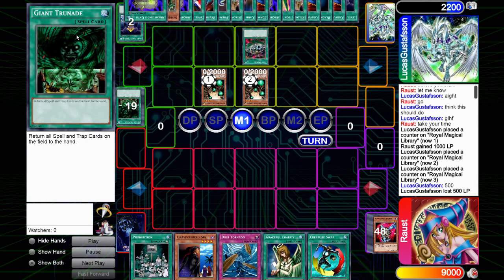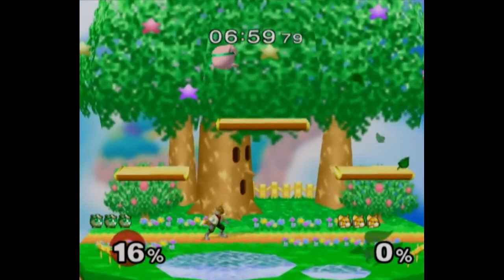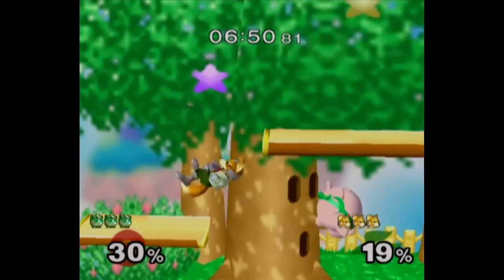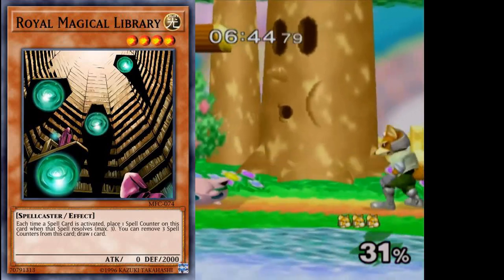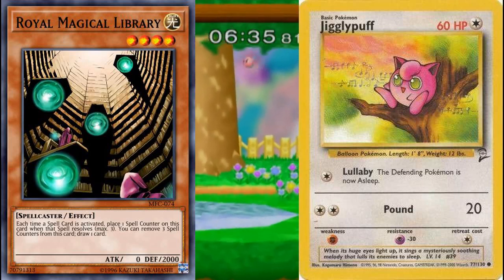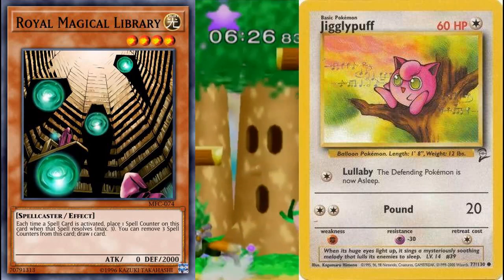I see GOAT Format as like the Yu-Gi-Oh equivalent of Super Smash Bros. Melee. It's a very old kind of game that is more skill intensive than its later counterparts, which is why it has such a widespread appeal amongst its player base. If we were to look at GOAT Format as the equivalent to Melee, then Library FTK is almost certainly the equivalent of Jigglypuff. Jigglypuff is a character in Super Smash Bros. that requires little to no skill, or less skill at least, in technical play, and is less fun to watch from a viewing perspective, and I can certainly tell you it is not very fun for the players to play against.